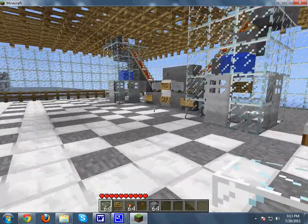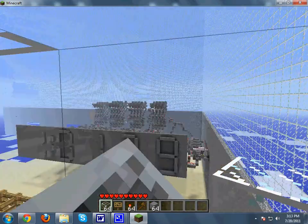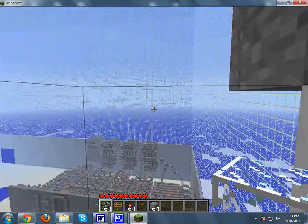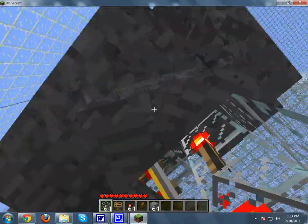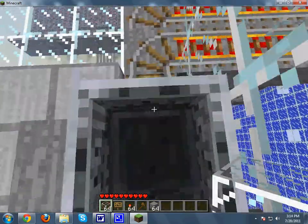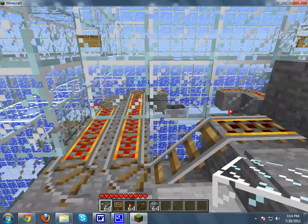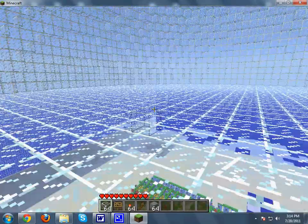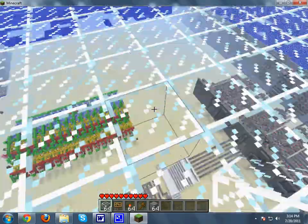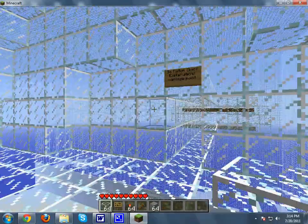I also have built these minecart ascenders. You click this button — it takes a second to warm up — and we are flying upwards. You get here, jump out of your minecart, and step on this plate as you're getting out, and it sends it back down for the next person. This will give you access to the Skylabs, as I refer to them. The lower area is going to be for huge projects, like the CPU or the clock. Up here is going to have a lot of little projects.